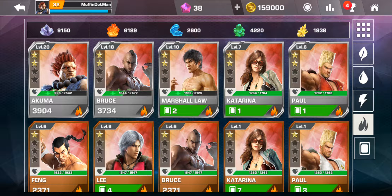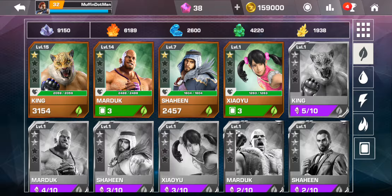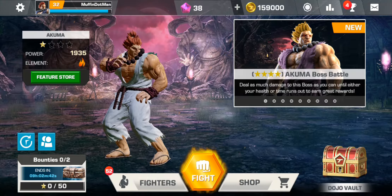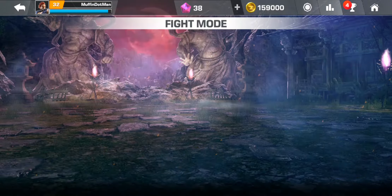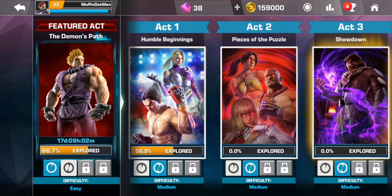One other thing: all characters have at least one elemental type. You've got fire, electricity, water, and grass. They all correspond in terms of elemental matchups — so if you're a leaf-type character and the other person is fire, they get an element boost of about 20%. That extra boost is a big deal when you're going up against someone.